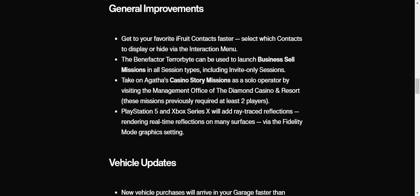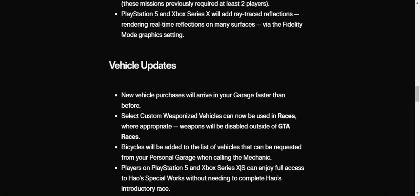The Benefactor Terrorbyte can now be used to launch business sell missions in all session types, including invite-only sessions — that's very good. Also, you can take on Agatha's casino story missions as a solo operator by visiting the management office of the Diamond Casino and Resort. These missions previously required at least two players. I haven't completed those yet, so I'll actually be able to do it now since I don't feel like doing it with friends.